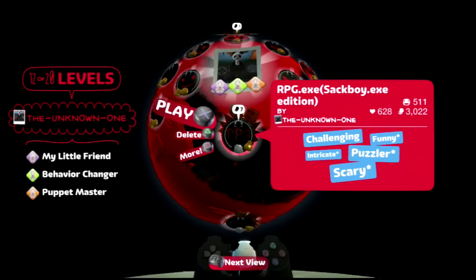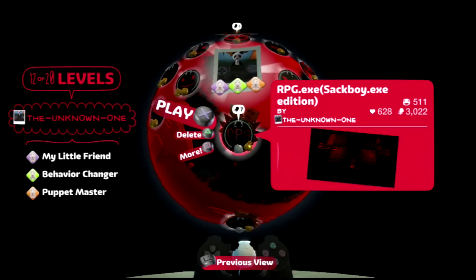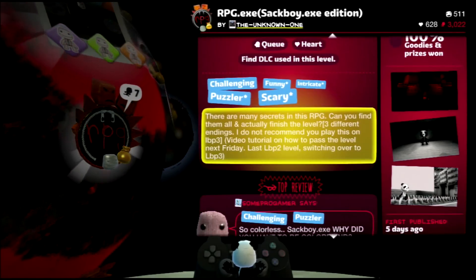Hello, The Unknown One here, and after two weeks of procrastinating, I'll be explaining how to get the three secret endings to RPG.exe. This is the last Sackboy.exe level I have published on LBP2, and I am not going to do anything on LBP3. With that said, let's start off with a good ending.